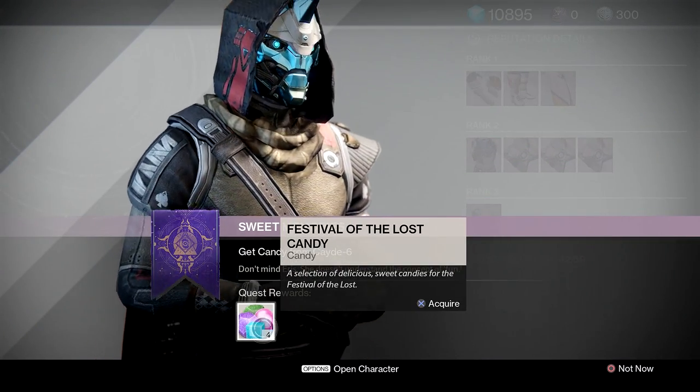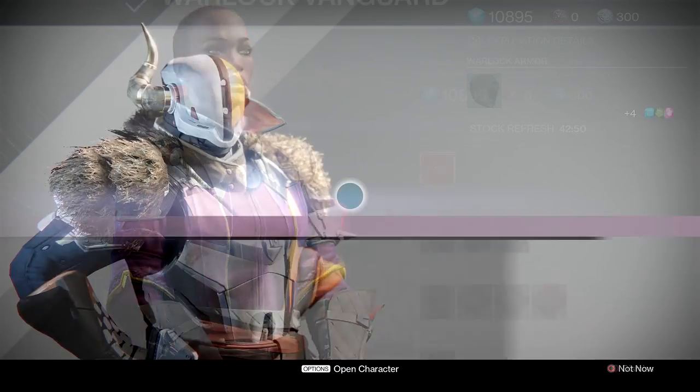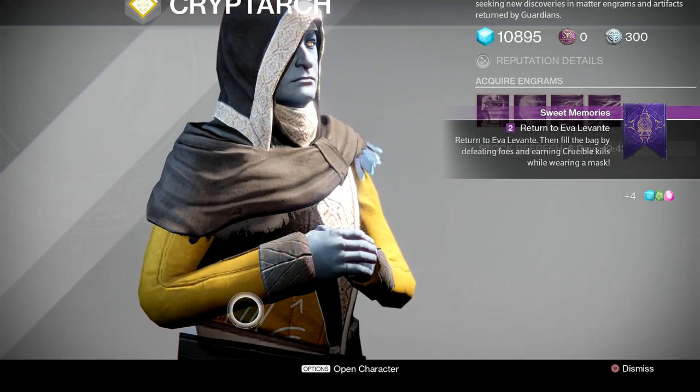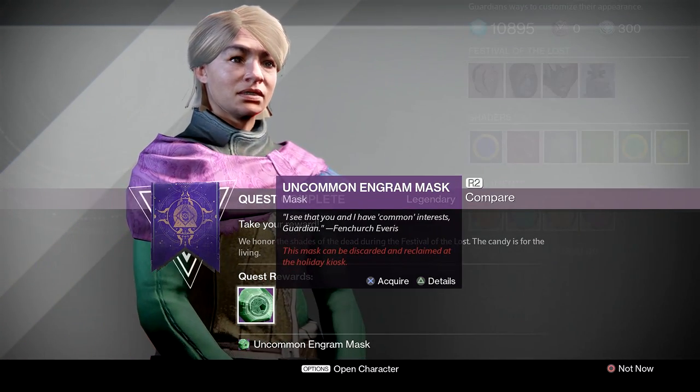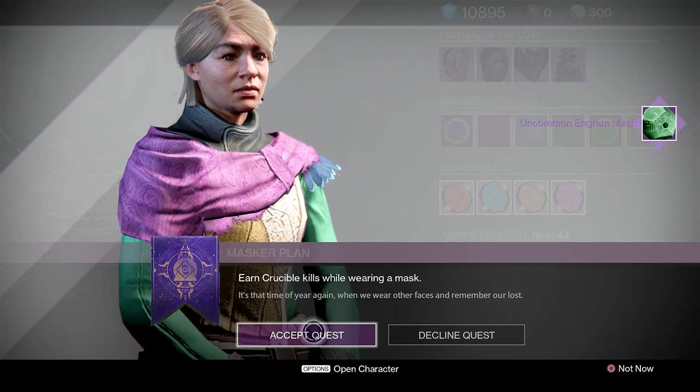Continue through all the vendors picking up the candy, and once you've grabbed all the candy from everybody, go back to Eva Levante to continue the quest. Once back in Eva Levante's presence, she will further the quest line by giving you a mask and telling you to go and get Crucible kills whilst wearing it.